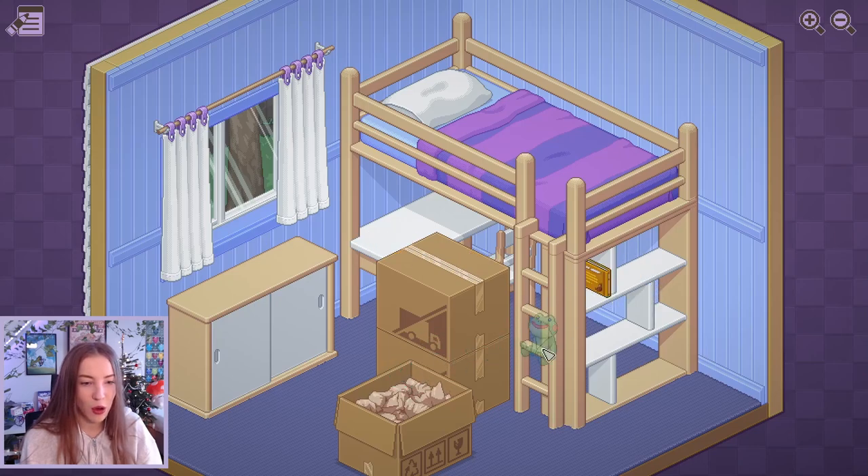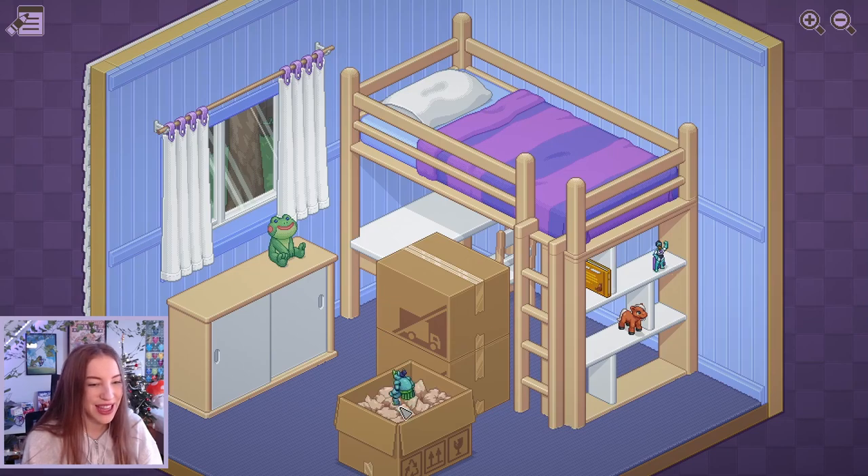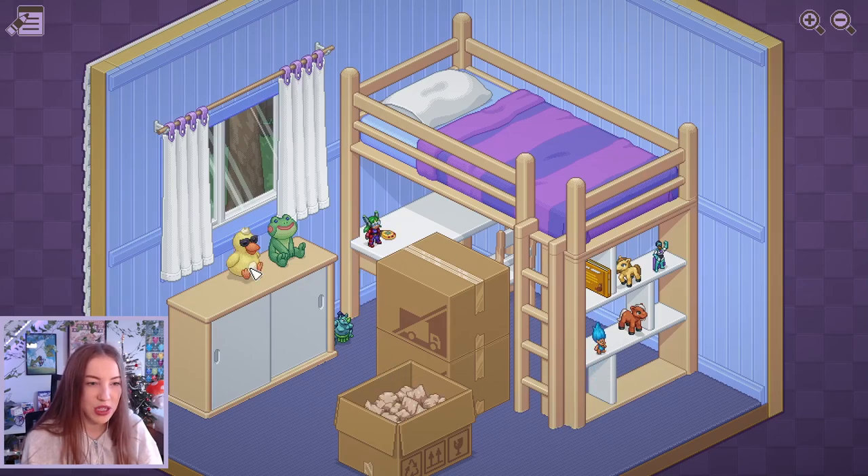Let's put these on the shelf. Oh my god, a cute little frog. How do I turn it? Okay, we can turn it. Let's put it there. Do I just decorate then? I have no idea what I'm supposed to do. I feel like there's going to be a storyline or something maybe. So this is like our bedroom. I'm assuming we're kind of a kid.